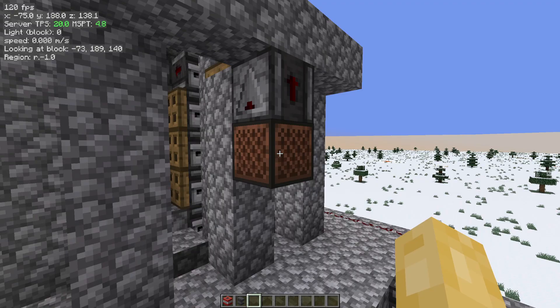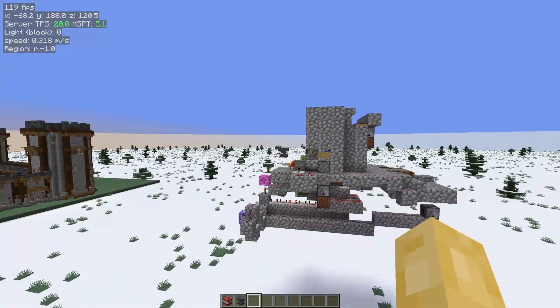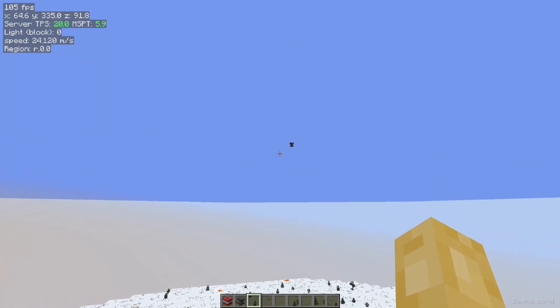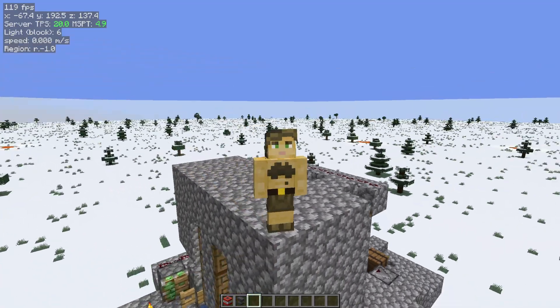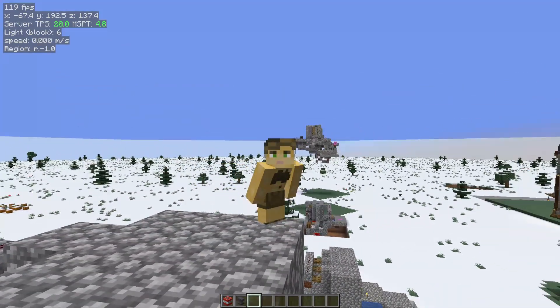The cannon can also get anvils up to a height of roughly 200 blocks. That means that if you build your cannon above Y120, it's entirely possible that the anvil goes above the build limit, at which point it actually disintegrates. It's almost as if this cannon is so powerful it can send anvils into orbit, at which point they burn up upon re-entry.